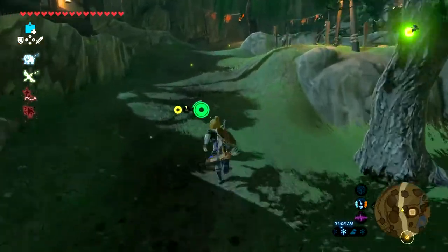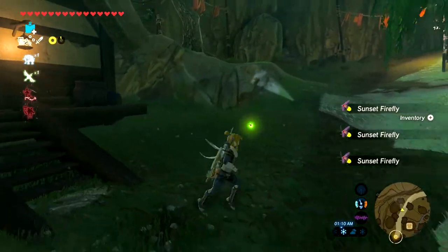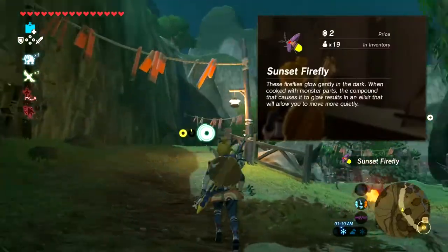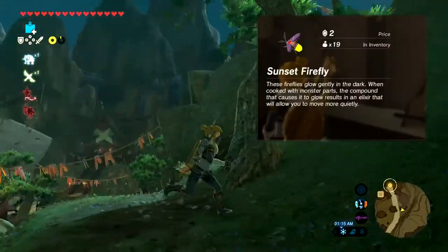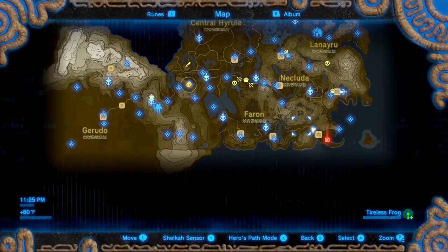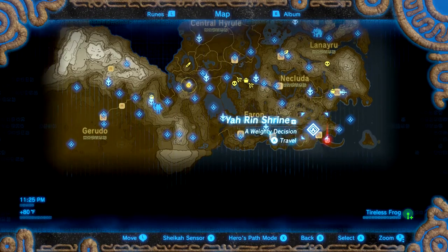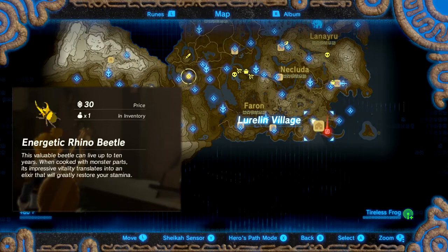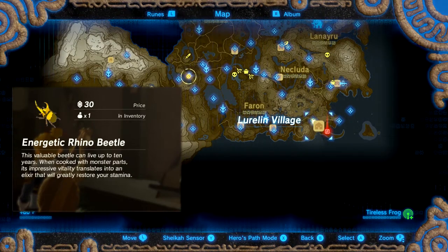Starting from here, something we can do with the stealth gear is we can just start grabbing critters as we go. They let you walk right up to them. By themselves, these aren't worth very much, but we're going to be putting things into elixirs, which is going to multiply the overall cost of the base materials. While we could use all these smaller critters and really cheap monster parts to make cheap potions, we're going to try to find an Energetic Rhino Beetle, because it is the most expensive critter in the game.